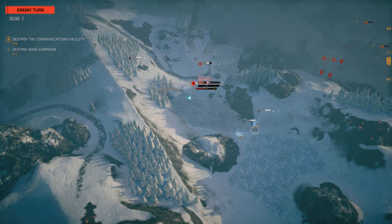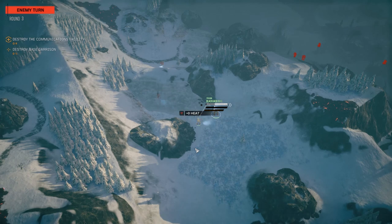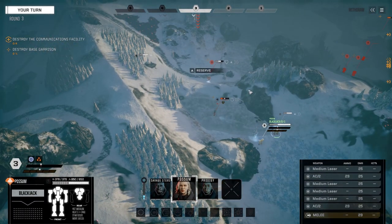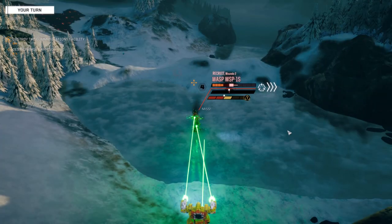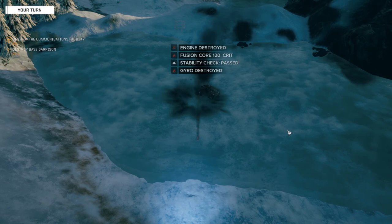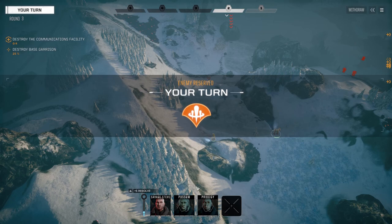You can see what I mean about needing those SRM6s in this guy - the four SRM2s just aren't doing it. Let's see what these guys do. They're gonna reserve, okay, and we're going to burrow through this guy. Look how heat efficient we are - gonna leave the ACs off though, probably gonna need those to fight the turrets. Only two hits, but that was enough. One down! I almost want to see him slide across the ice, that'd be kind of cool.